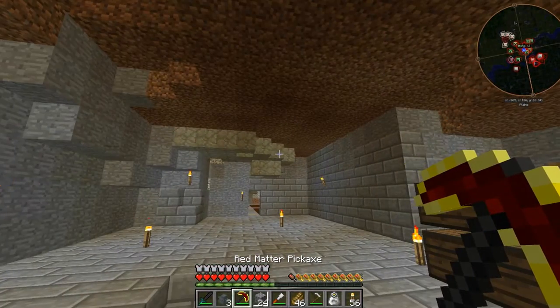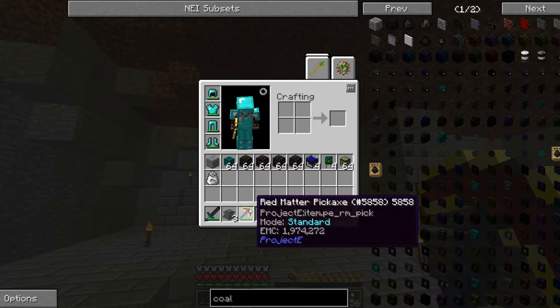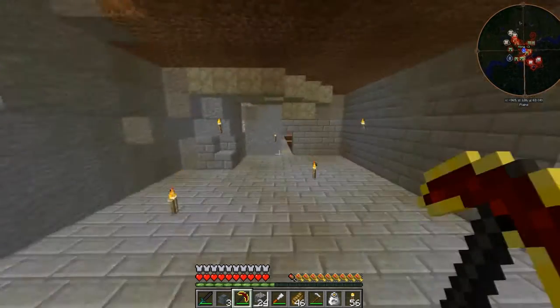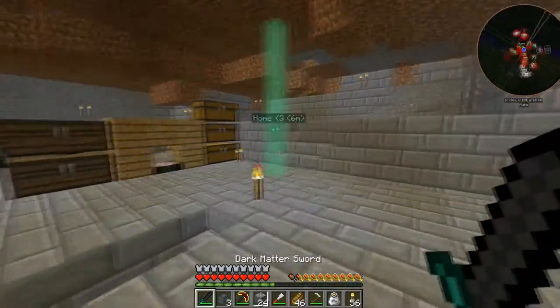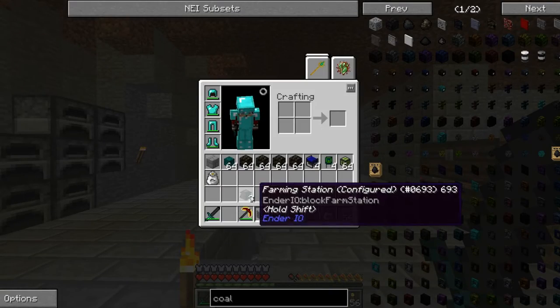I have a red matter pick in my hotbar — really awesome, really expensive. But it wasn't that bad to make. I got this pick and it's amazing — I can detect ores quite far away.